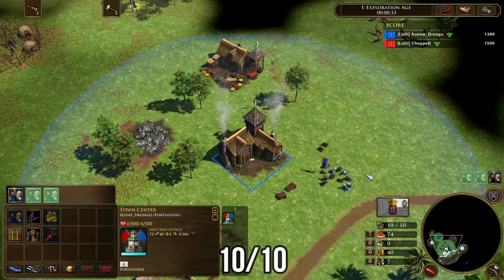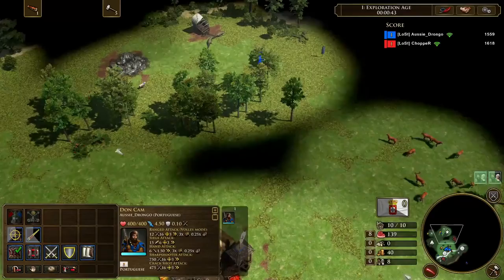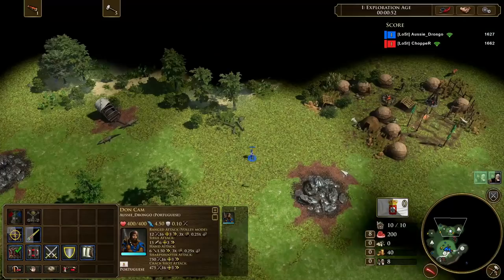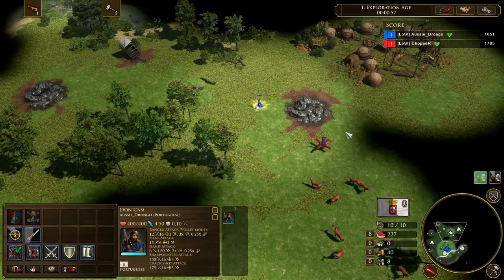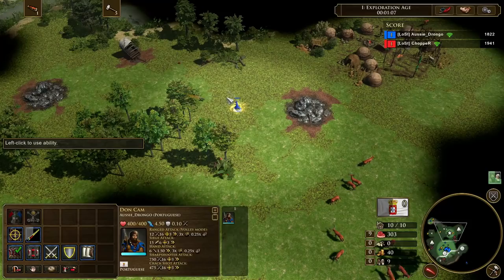With this expression, the first number is your villager population and the second number is your total population including your town centre and your houses. The reason why we're doing the 10-10 is because it enables us to age up a lot faster and send our 700 wood. The 700 wood shipment enables us to get up our third dock and continue production of fishing boats, as well as put down more houses and continue our boom. Aging up early means we get our second town centre faster and that 700 wood faster.